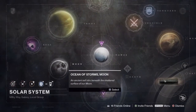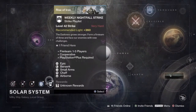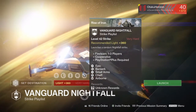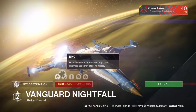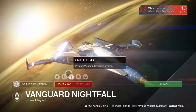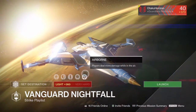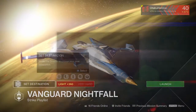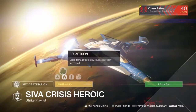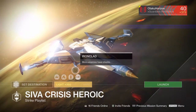Let's start it out. The weekly nightfall is Archon Priest — not Axis, the Archon Priest — with Epic, Berserk, and Small Arms modifiers, so primary weapon damage is favored. Chaff means the radar is disabled, and Airborne means we deal more damage while in the air, which is pretty good. The Crisis Heroic has Solar Burn, Small Arms, and Ironclad.